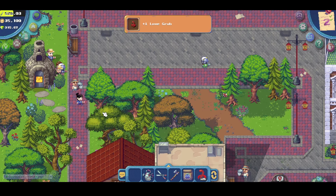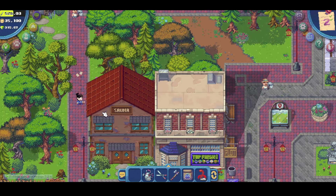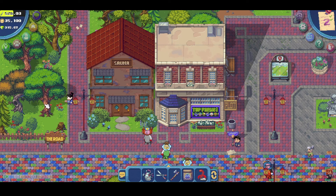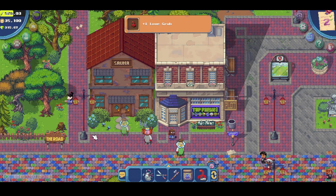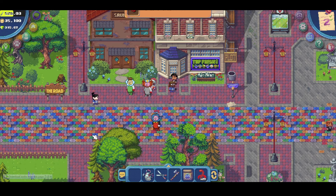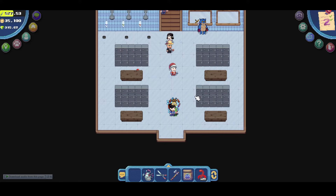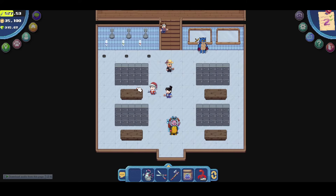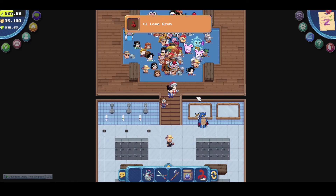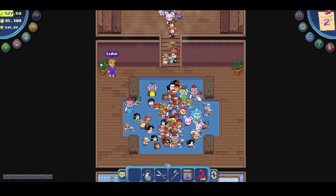The fifth one will be on the left side of the theater, near the water. For the sixth grub, it's on the left side of the sauna, hiding at the back of the tree. There are also two inside the sauna, as you can see, near the locker table — one under there and then one in the VIP area.